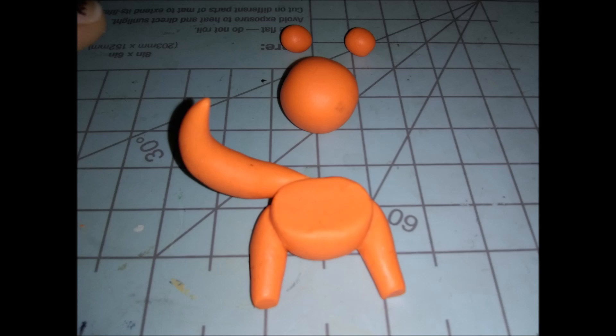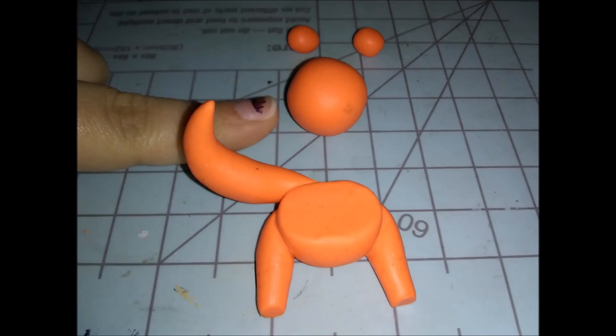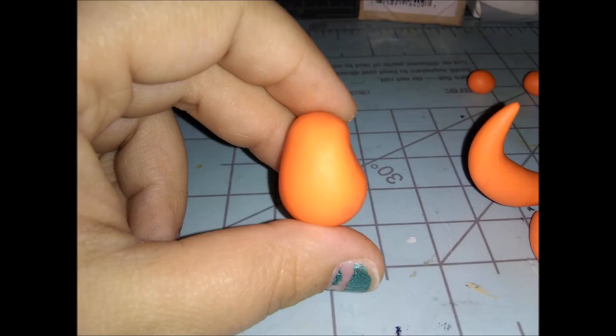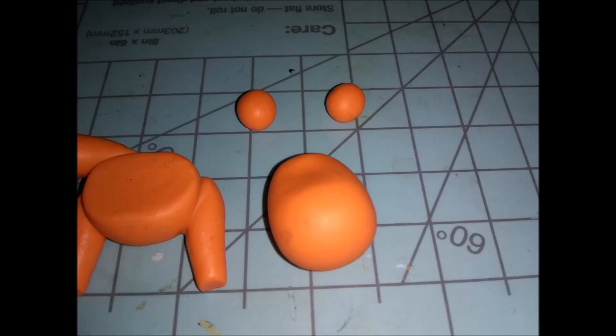Next we're going to make his head using this ball. I use the same basic head shape for most of my sculptures. First I roll it into an egg shape, then place it in the palm of my hand and use the index finger of the opposite hand to press in — so it stays round on the back but has this indentation on the top front. This is what it looks like from the side.